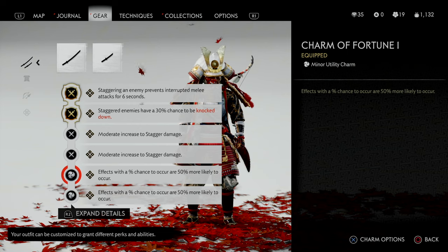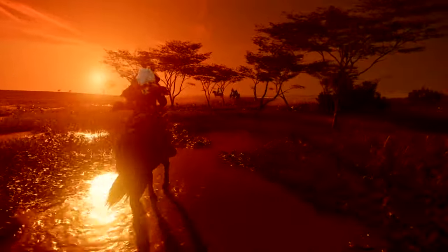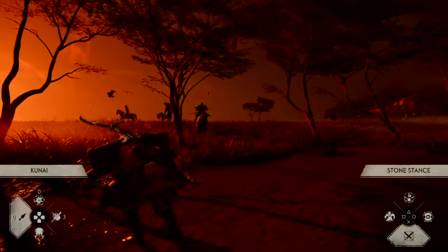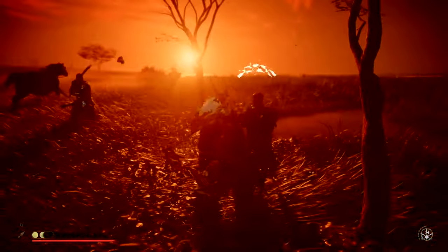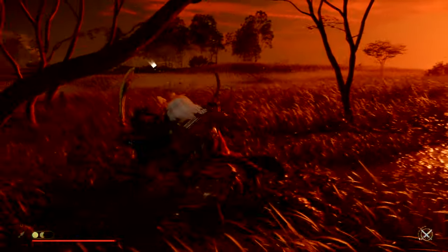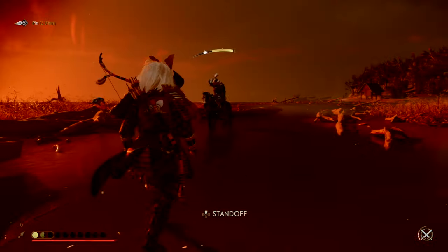To increase the chance that enemies will be knocked down once staggered, I went with the Charm of Fortune two times, stacking the percentage chance to almost 100%. So in every fight and even in boss fights you will be able to knock down the enemy and get a great amount of damage in with the instant kill ability. All of the aspects combined — the charms and the gear — make an amazingly OP samurai build, or more specifically an OP stagger build. As you could see, the build really shreds through every enemy when used right, and due to the ability that killing staggered enemies restores 20% of health, you will never be low on health even on harder difficulties like hard or lethal mode.